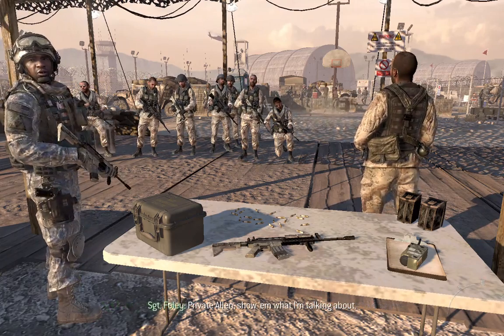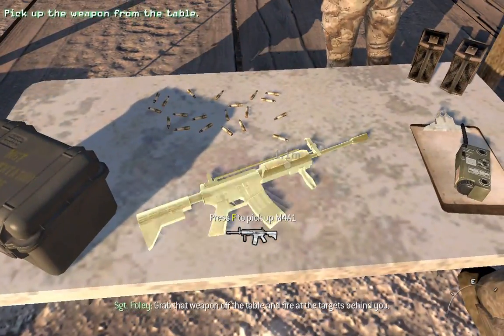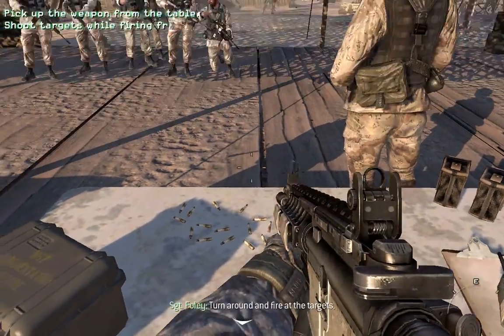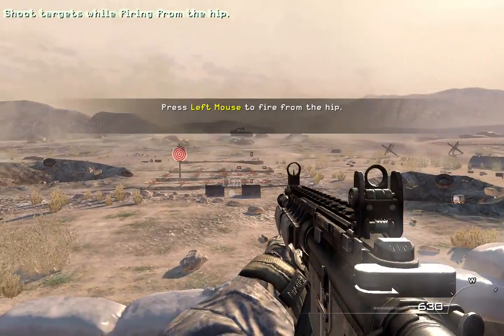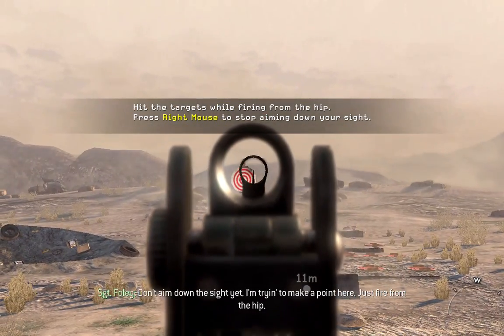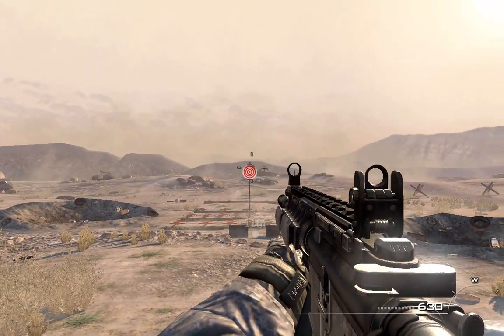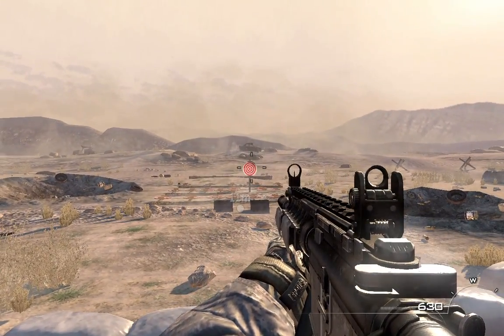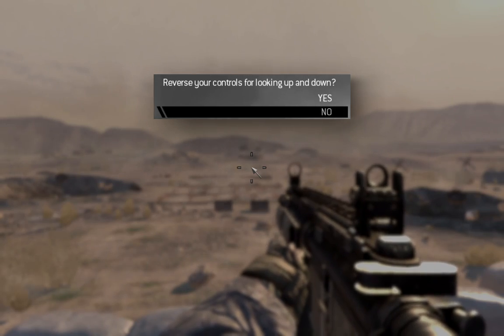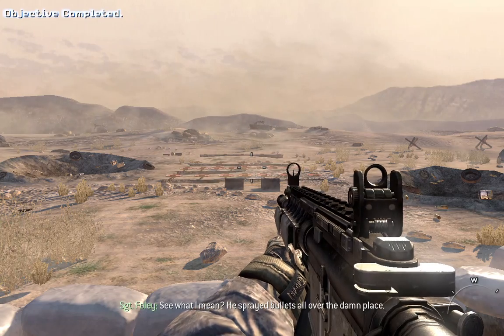Private Alan, show them what I'm talking about. Grab that weapon off the table and fire at the targets behind you. Turn around and fire at the targets. Don't aim down the sight yet — I'm trying to make a point here. Just fire from the hip. You see what I mean? He sprayed bullets all over the damn place.